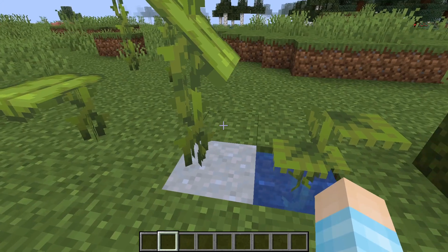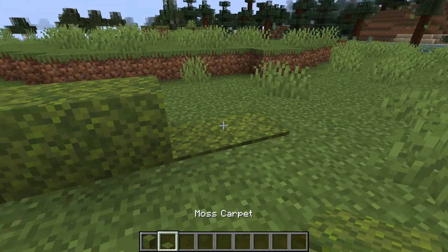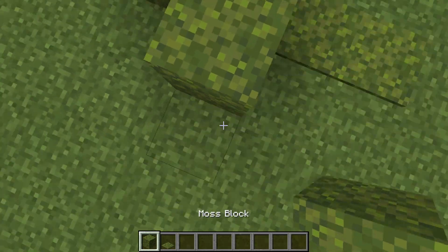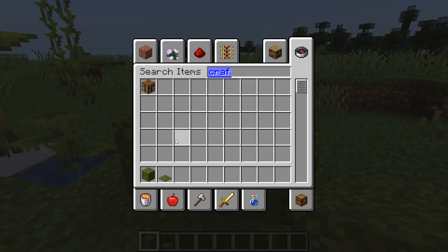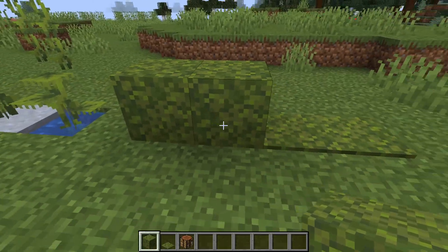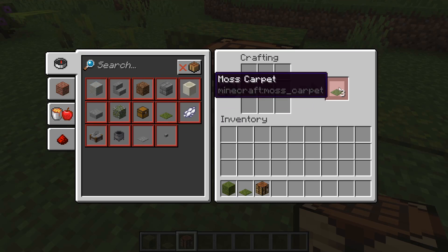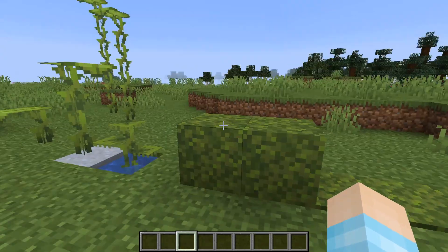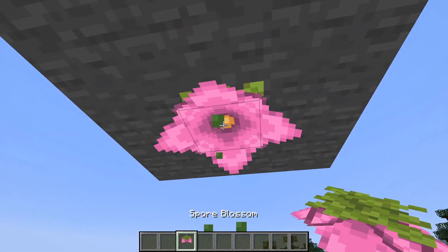Next we've got moss and moss carpet. I don't know why you'd want moss carpet but it kind of looks nice. To make moss carpet you need to go into your crafting table, get two moss blocks, and you'll craft yourself some moss carpet. Not bad. I don't think there's anything particularly special about it beyond decoration.